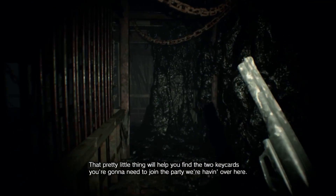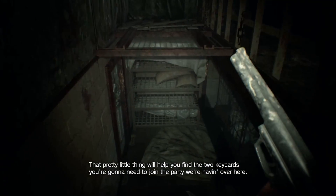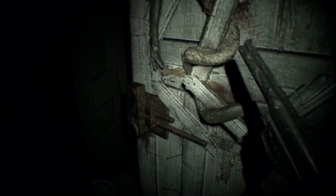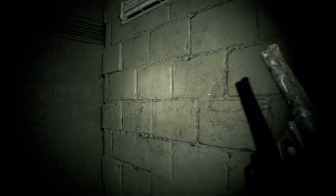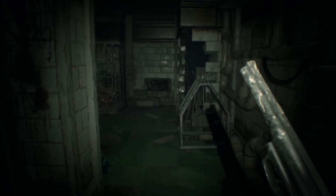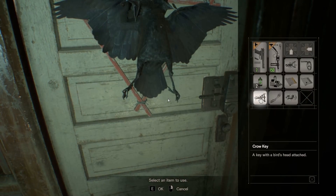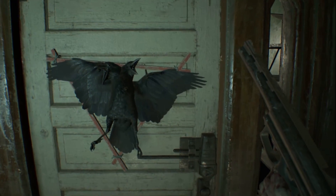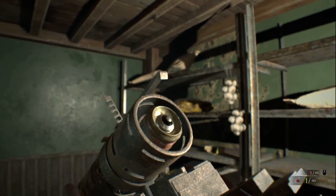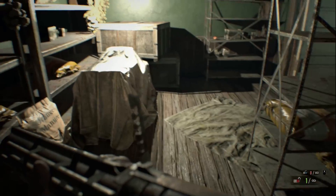That pretty little thing will help you find the two key cards that you're going to need. Enjoy the party — fuck your mother, Lucas. Now we have unfettered access to pretty much everywhere in the house, so looks like we're going to be going kind of room by room. Firstly, let's use the crow key to open up this door in the drawing room. This is worth your time because you get the grenade launcher. And with unlimited ammo, the grenade launcher is pretty good, but it's still not as good as the magnum.